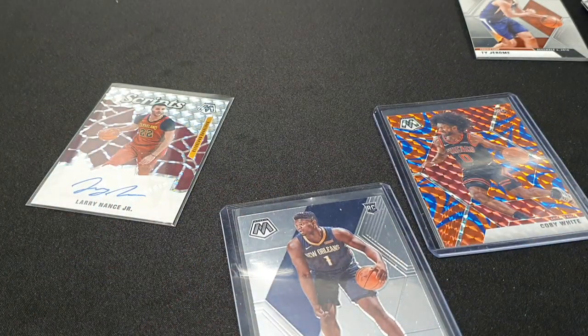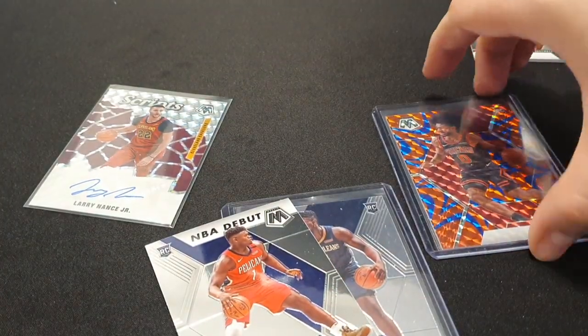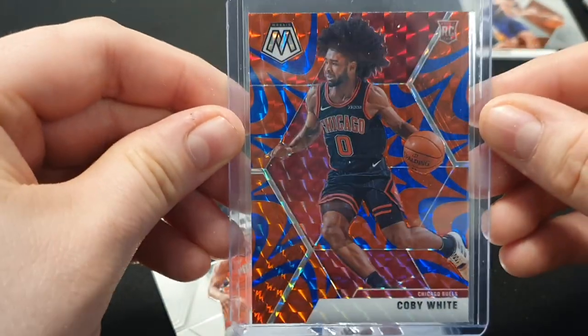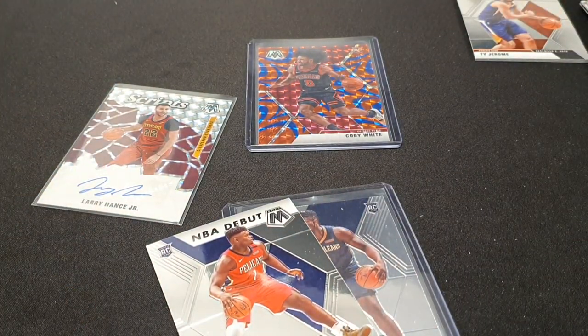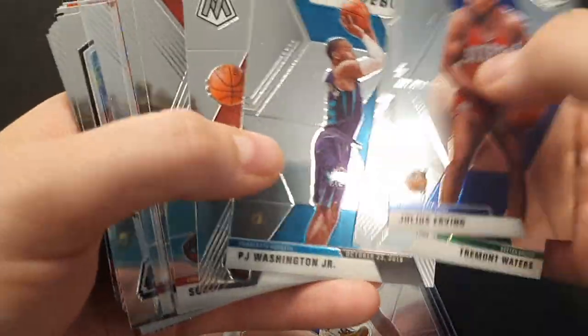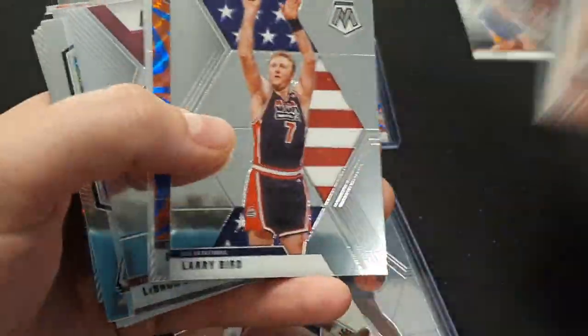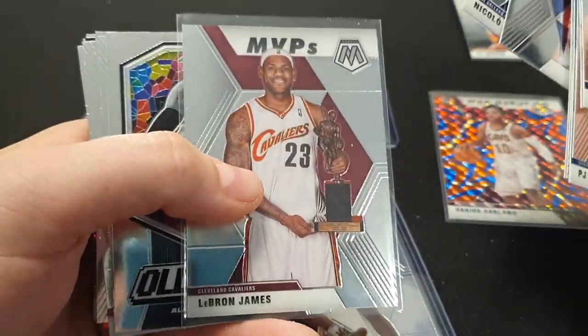Right guys — look at the pulls! Plenty of Zions. This is my favourite one — Coby White Blue Reactive, really nice card. Let me know in the comments what your favourite card is. Pulled some absolute fire today, over the moon — no, actually over the moon. Pulled a few Boston boys, PJ Washington Jr., DeAndre Hunter, Scottie Pippen, Larry Bird, Darius Garland. Brandon Clark, MVP of LeBron, a few Allen Iversons. More than happy with that.